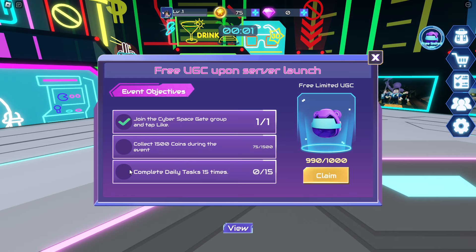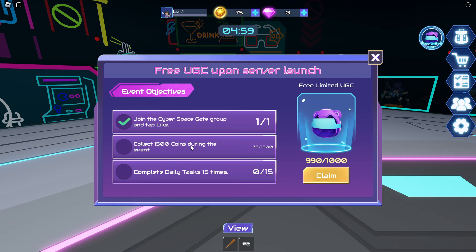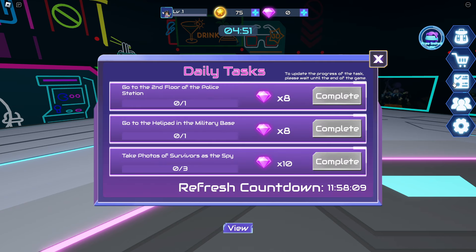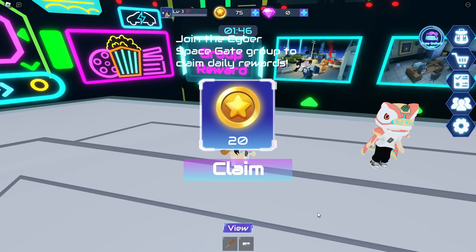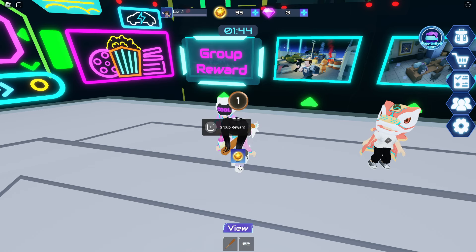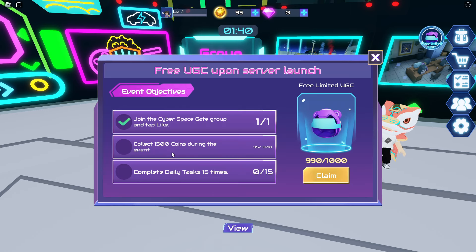Now we need to collect 1500 coins and complete 15 daily tasks. You can see by just joining the game we've already got 75 coins. You'll find the task menu over on the right — you'll get three new daily tasks every 12 hours. You can also get coins by heading over and claiming the group rewards, so now we already have 95 coins just like that.